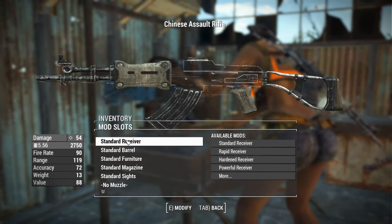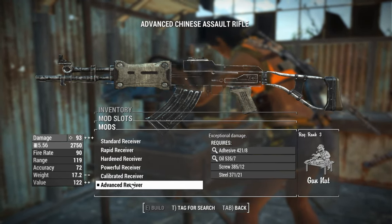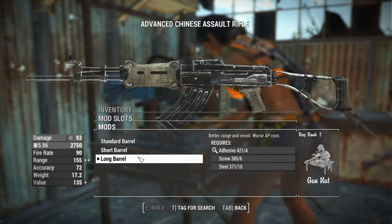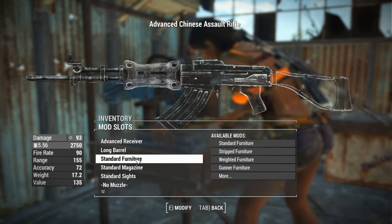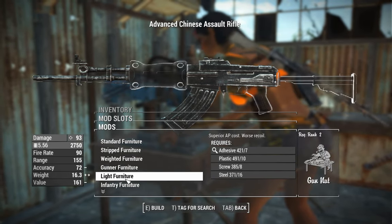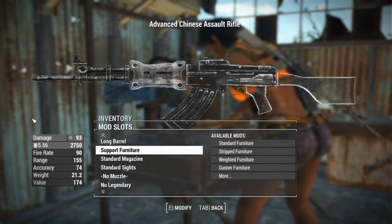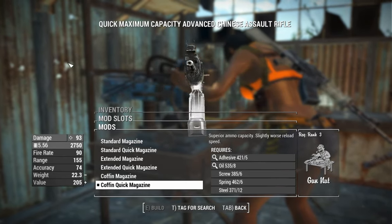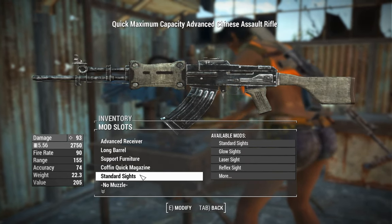We'll quickly go over the Chinese Assault Rifle and tune this up to what I think to be its optimal form. We'll throw this with the Advanced Receiver, giving us 93 damage, which is okay. We can throw on a longer barrel to increase our range and accuracy over range. For Furniture, we'll scroll down all the way to Support Furniture, which gives you a pretty similar-looking handguard but a full wooden stock, offering better accuracy and better recoil control. A Coffin Quick Magazine will allow for maximum ammo capacity and a slightly faster reload compared to the standard Coffin Magazine.